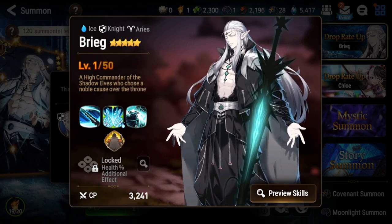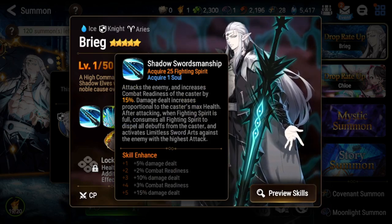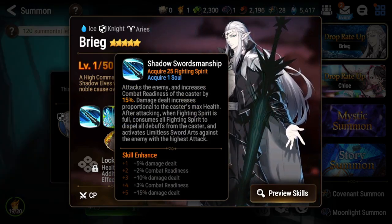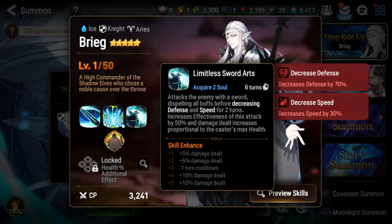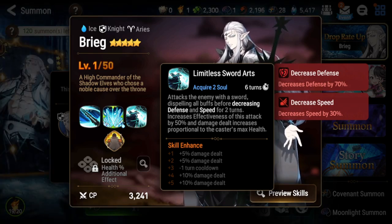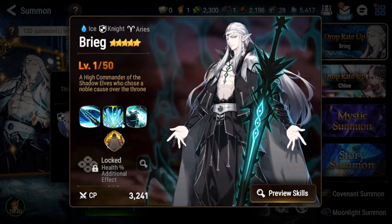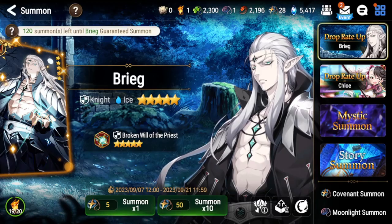For PvP he's good at countering units like Specter Tenebria, and I've seen him used against ML Landy in guild wars. He's strong because his defense break cripples her, especially since it strips all buffs — including the crit damage resistance buff from her allies — letting you nuke her teammates too. So there are a lot of options; he's very good at defense breaking.